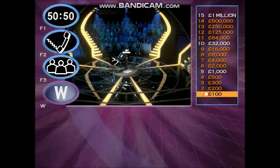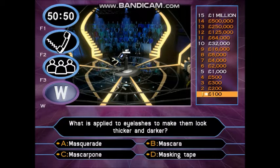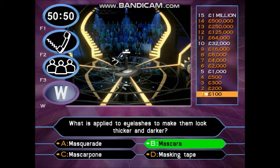Here's question two, it's worth two hundred pounds. What is applied to eyelashes to make them look thicker and darker? A: Masquerade. B: Mascara. C: Mascarpone. D: Masking tape. It's good for two hundred pounds!